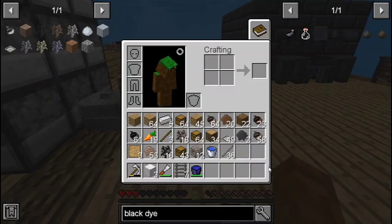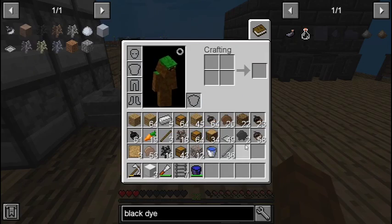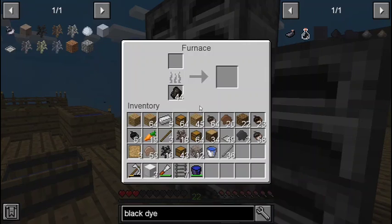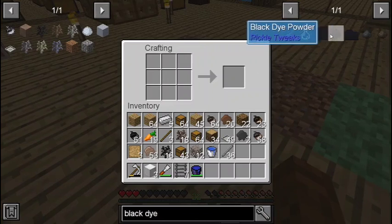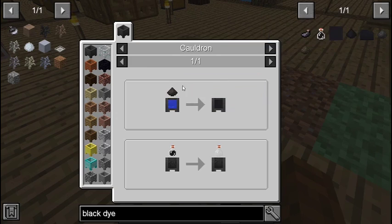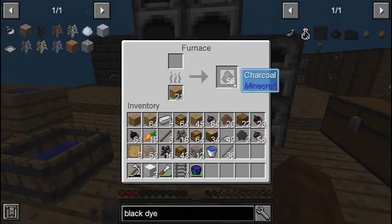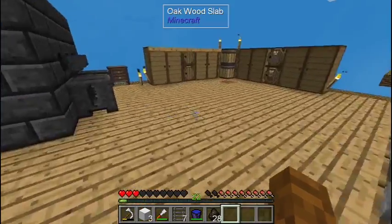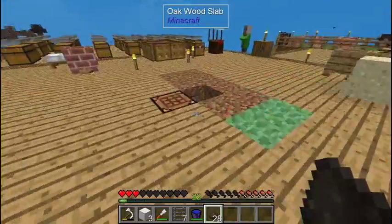I don't think there's any other easy way to get black dye. There's black dye powder but I don't know how to get it. Oh, you can just put charcoal in there. We did it, we got all of that.